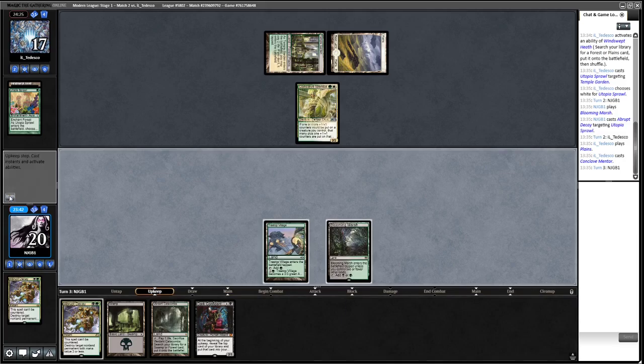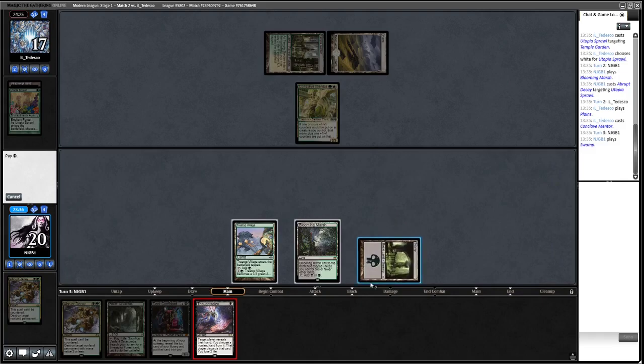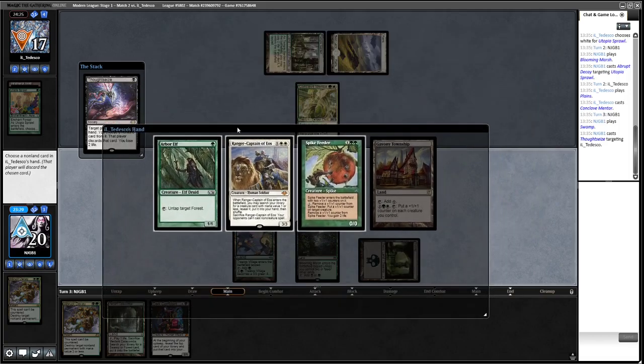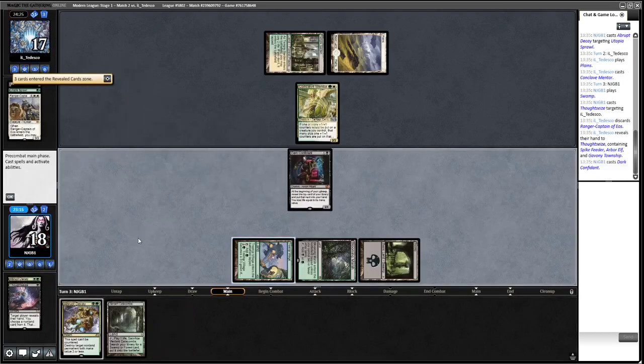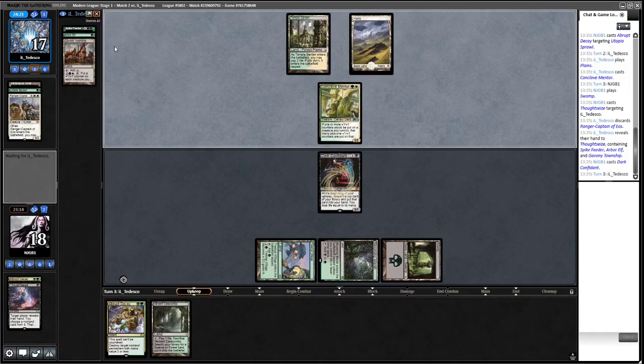Opponent plays Conclave Mentor - that's a good draw. Now we can Thoughtseize. Opponent has some good stuff - we'll take Ranger-Captain just because it's a two-for-one, then play Dark Confidant to try and grind. We're probably just going to straight-up Abrupt Decay the Spike Feeder. There's Heliod - for those who haven't seen this deck, it's looking to win with infinite life via Heliod and Spike Feeder, or infinite damage with Heliod and Walking Ballista.